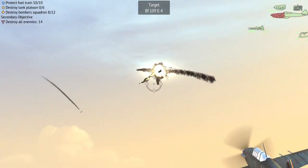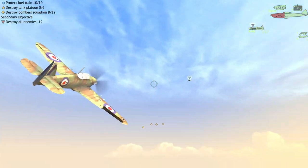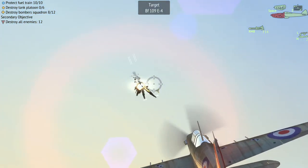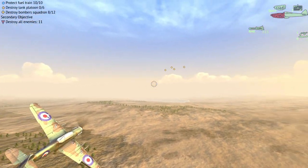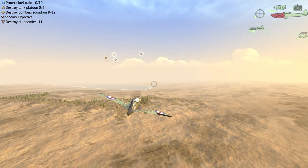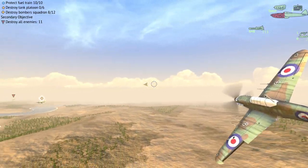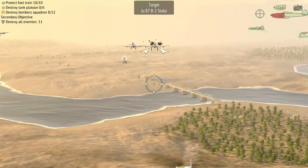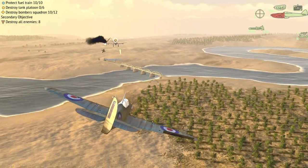Enemy bombers in sight. That's a confirmed kill on an enemy fighter. Let's keep the radio chatter to a minimum. I'm on him — target down. So we have four bombers left looking at the top left. We also have to destroy a tank platoon. I'm not sure if they're headed for our fuel train.